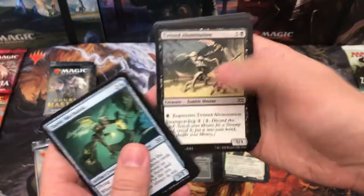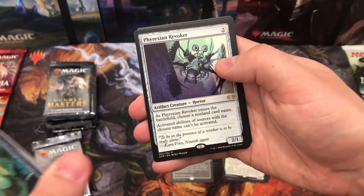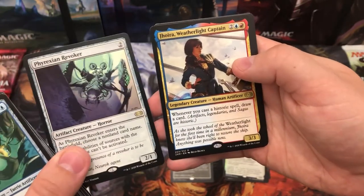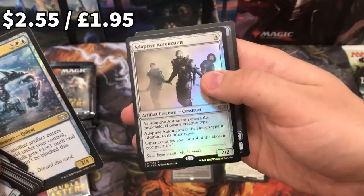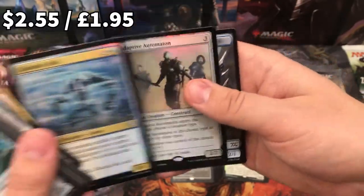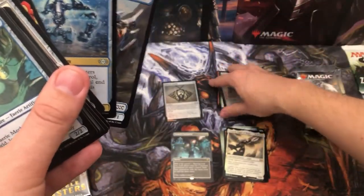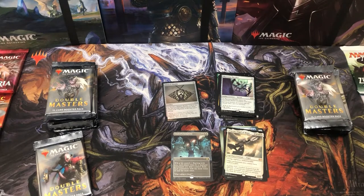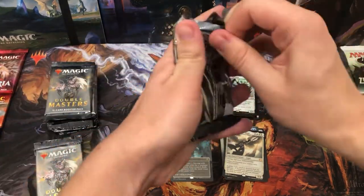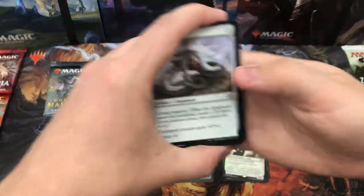I wish someone was here to say happy birthday to me. Expedition Map, Thopter Engineer, Esper Sentinel, Phyrexian Revoker, and Jor Kadeen Weatherlight Captain — another few cool cards. Brastus Cork and Foil Adaptive Automaton — cool card, I used that in the draft last night. I've got Jace and Avacyn. I was really sceptical going into this — I was thinking I'm going to get nothing but junk, but this has been nothing but hits.